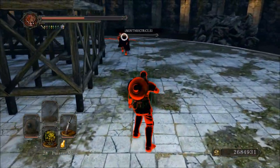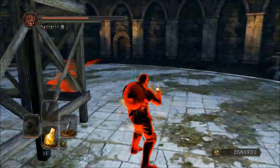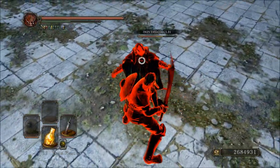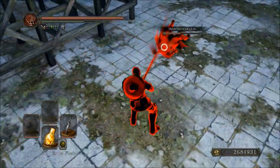So it made for some pretty drawn out fights, but I had a great time using this thing. Getting started with the weapon itself: the Red Rust Scimitar requires 18 strength and 15 dexterity in order to wield. It has a C scaling in strength and an E in dexterity.